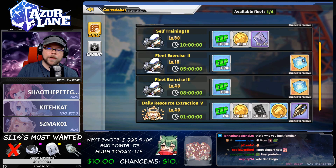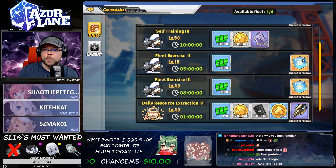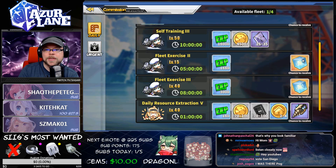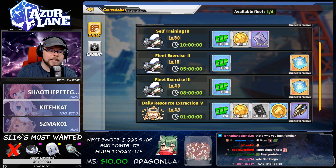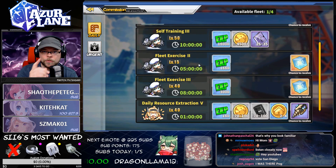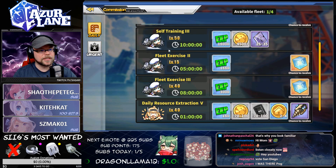The priority of running these commissions should be up to you, depending on what you want to prioritize. If you're short on wisdom cubes, you might want to run these two commissions. But if you're doing okay on wisdom cubes, it might behoove you to run the daily resource extraction instead. We'll talk more about optimizing those in a little bit, but those are the daily commissions.